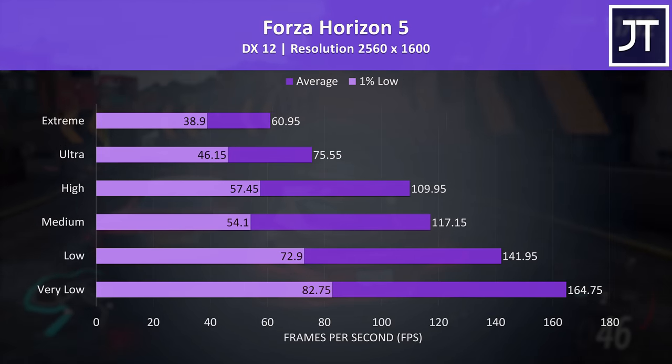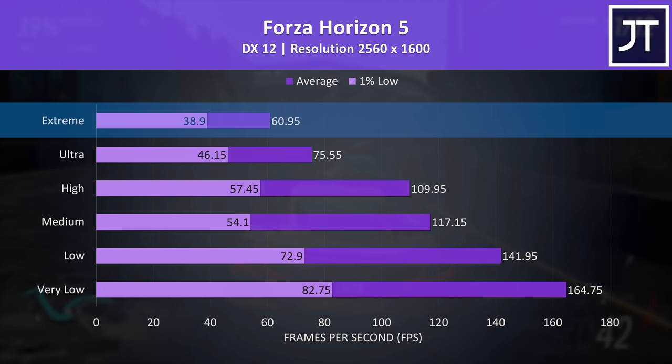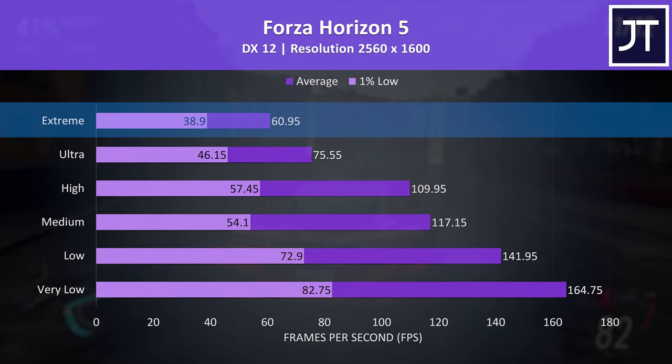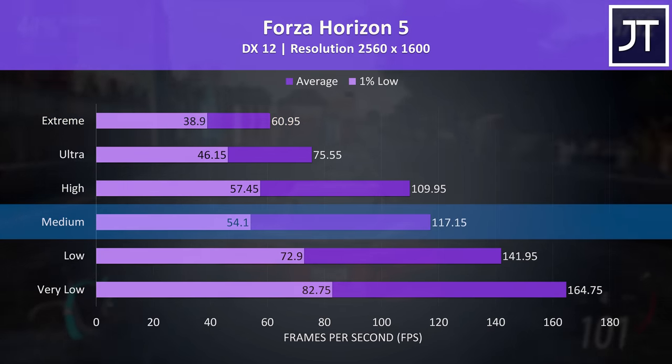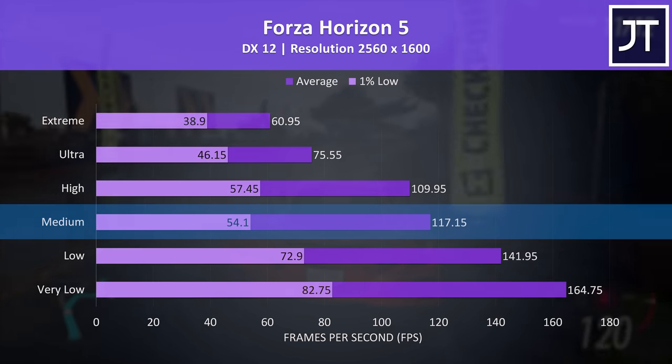Forza Horizon 5 was tested with the game's benchmark. Even the highest extreme setting preset, which adds on some RT effects, was able to hit 60 FPS at this higher-than-1440p screen resolution, so great stuff. Medium settings were able to get us almost double the performance at close to the screen's 120Hz refresh rate.